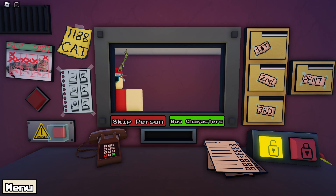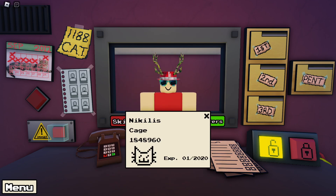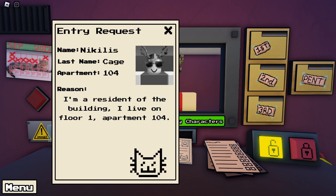Whenever a new person comes, the first thing you should do is check their ID and their entry sheet. You should also check for the expiry date and the last four digits of their ID number. Also check if they are in today's list and question them accordingly.